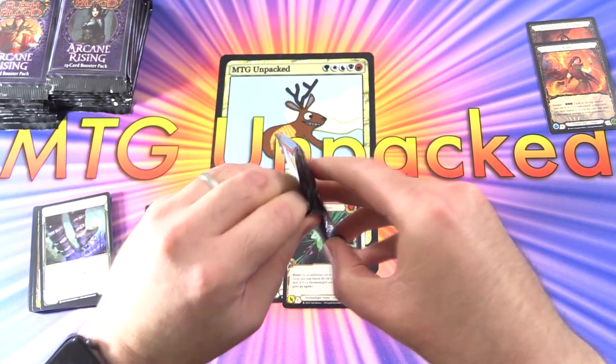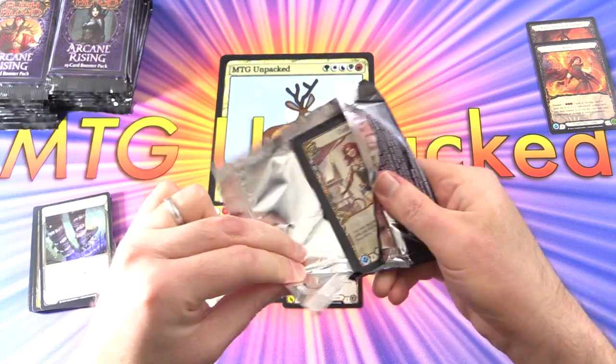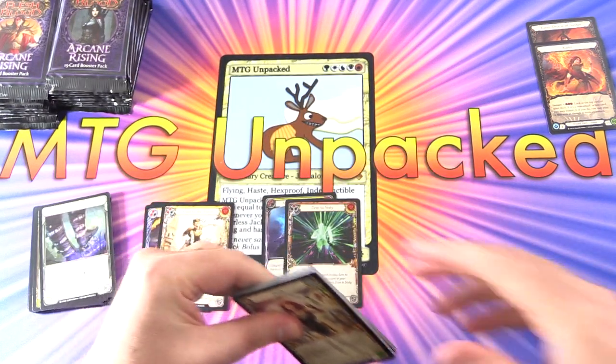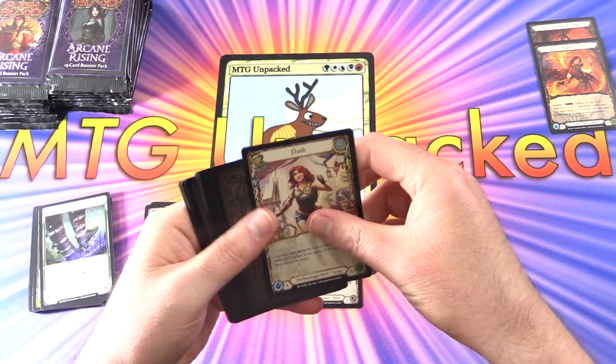They have a whole bunch of different rarities. You get mostly commons, two rares, and a foil. There's also Super Rares, Majestic, Legendary, and Fabled.